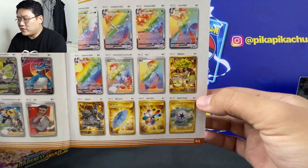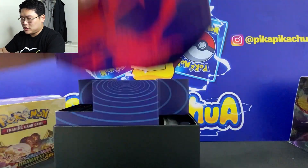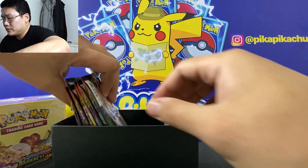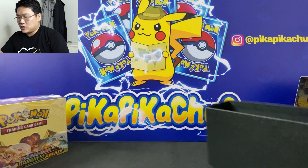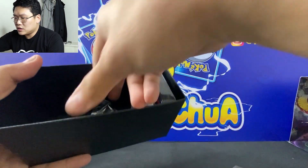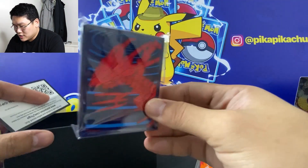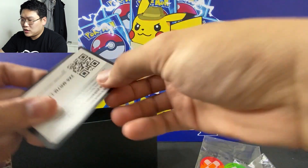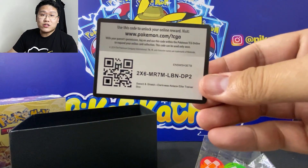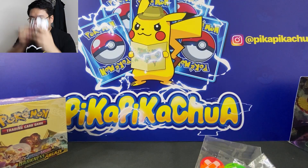This is very exciting to see for the first time. Let's get right into the box. Inside the box we have energy cards, counters, and the dice. Of course we have these sleeves that we'll use, and a code card. I'm not sure if you can claim this already because it's dropping August 14, so we'll watch out for that. We have eight packs.